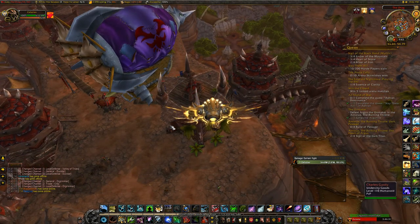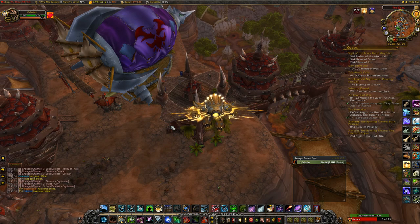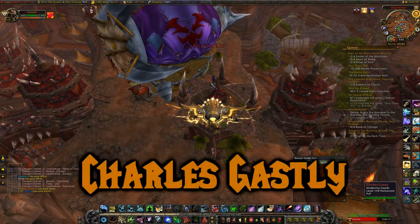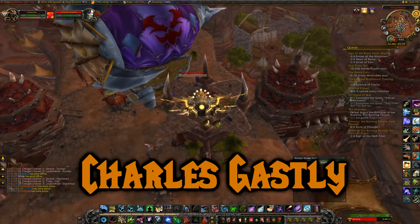You have to kill a specific NPC in Orgrimmar if you're Alliance, and if you're Horde, you have to kill a specific NPC in Stormwind, which I'm showing you now. For Alliance, it is Charles Ghastly in Orgrimmar — he's right here, an undead dude.